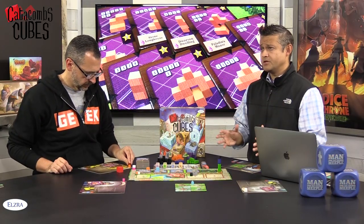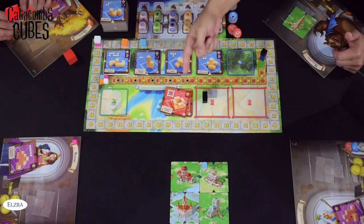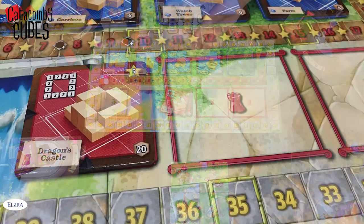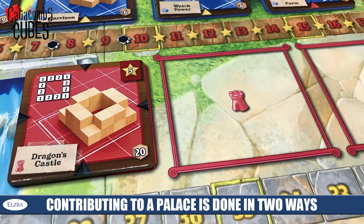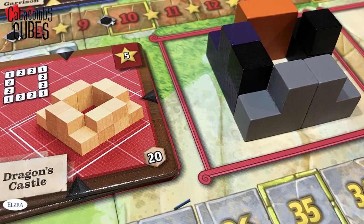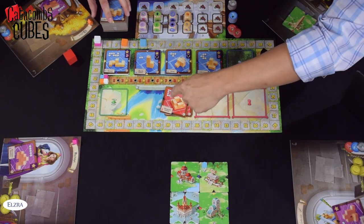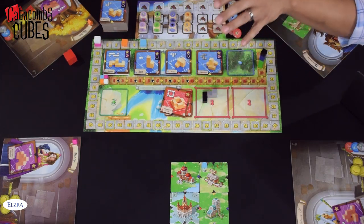There are some other things that can happen during your turn, including contributing to the palaces. Each palace works similarly to the tiles you're building — they all have structures and ways they need to be built — and this can be contributed to in one of two ways. One is with the coins: the red coin allows you to take one of your tiles and build it into the structure, gaining movement across the palace track according to the resource used. Moving along this palace track gives you victory points plus free obsidian for future turns. Once the first palace is built, those cubes stay out, reducing the amount of resources in the game, and then the second palace can be built.